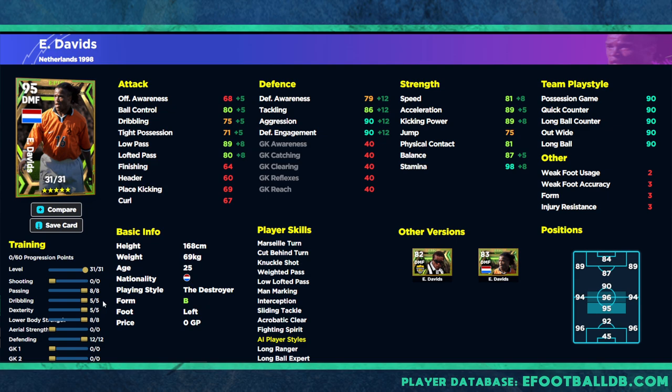If you already have Makelele doing that role, if you spin Davids you can slot him in a double pivot — Makelele as more of an anchorman and Davids as the DMF. In the training guide you could reduce the defending a little and turn him into more of a playmaker: boost tight possession, passing, and dexterity, chasing the ball like a prime Kante — with low pass at 90 and the stamina and acceleration to chase all day.